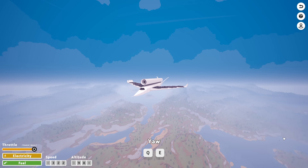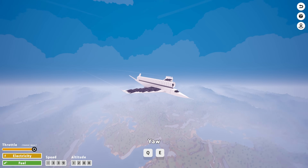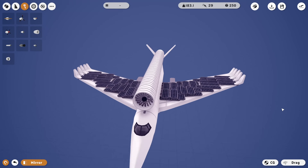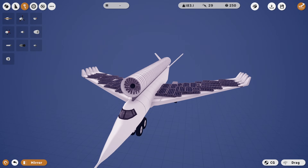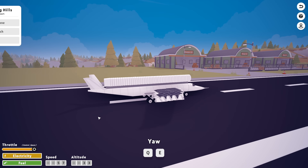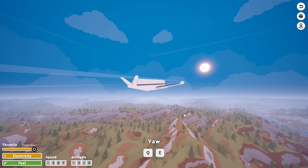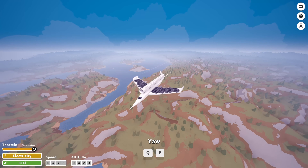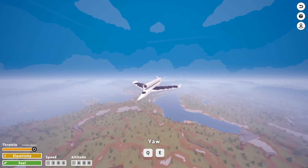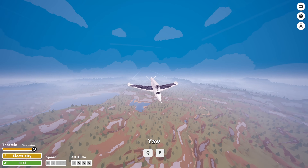You know what? That's almost double — we are pretty much going double what we were going before, but that's still not very fast. I want to hit at least 500. So we need more jets — or more fans, I keep calling them jets. We might actually get up to 500 speeds. We're at 480 now, 490, keep going — 500! There we go. And we're still not using any electricity.